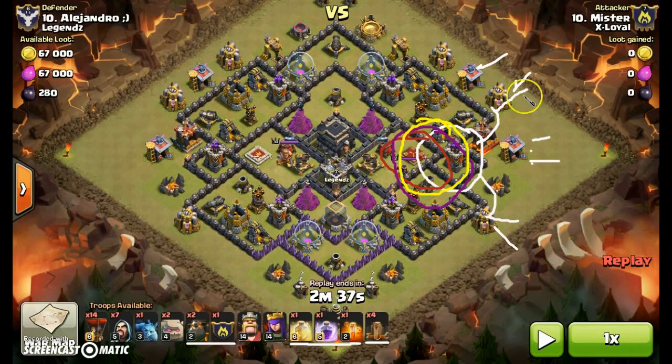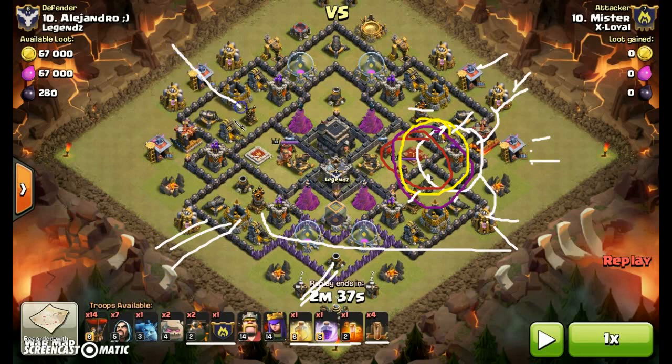By the time all is said and done, all of this area should be out including that air defense, and all of this side should be out including that air defense as well. I'll then bring my clan castle lava hound from here, and one of my lava hounds from there, bringing the balloons in on those defenses. My third lava hound will be for the last air defense, with balloons following. I don't have any spells to rage them, but with all of this taken out, the rest of the base won't really have much hope.